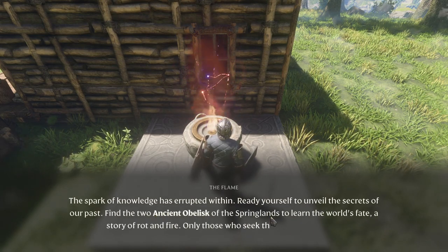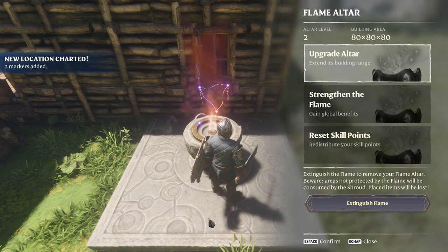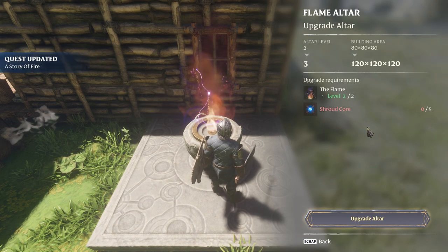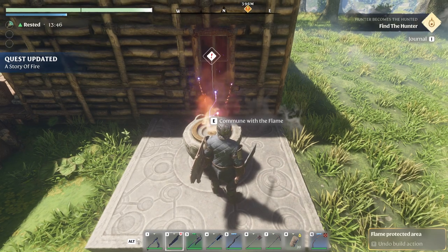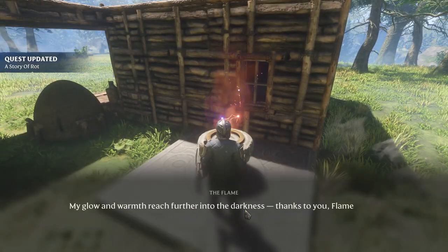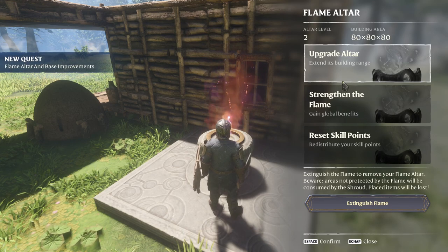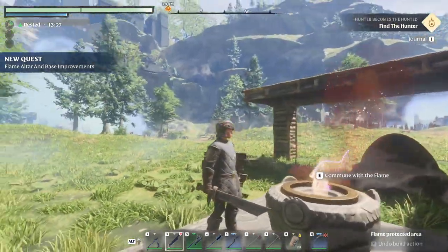Ancient obelisk - ancient obelisk, two markers. Now we have that, we need five shroud cores. I think we get it from the guy with the blue head. Commune with the flame. Should you choose to expand it... okay I got it, so the building area can be made bigger, I'm guessing.